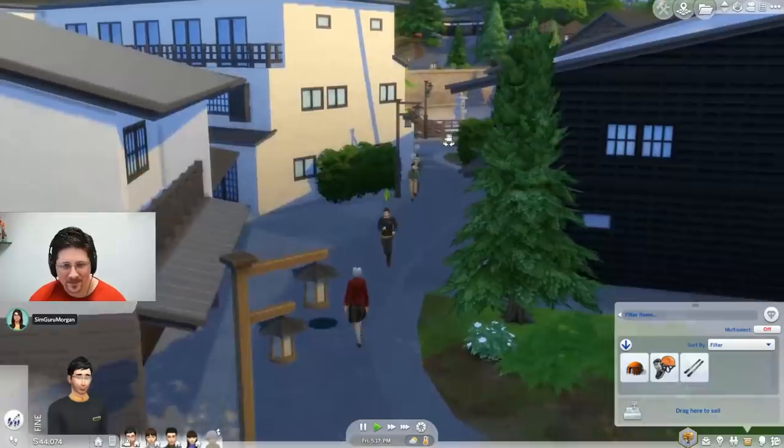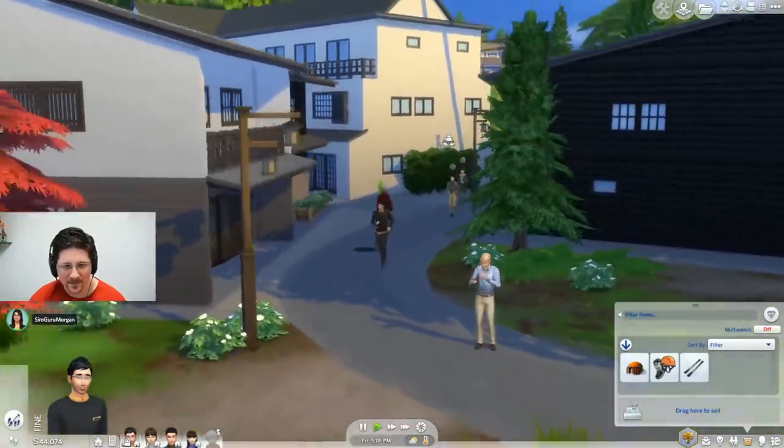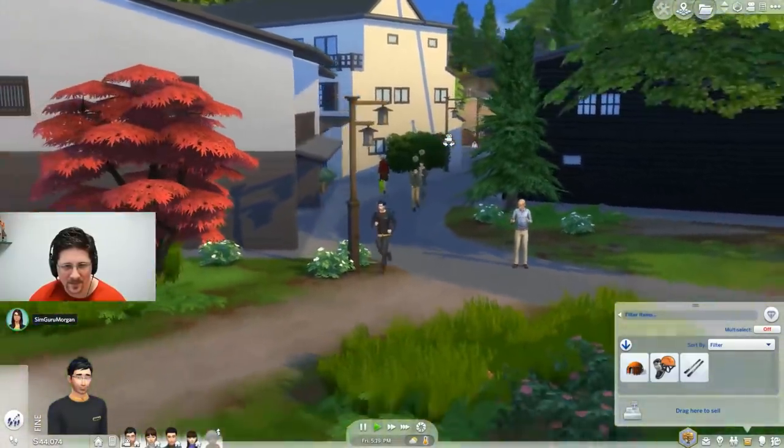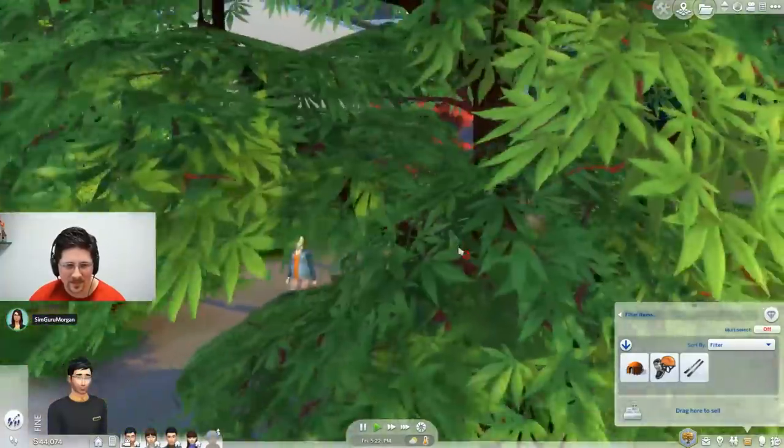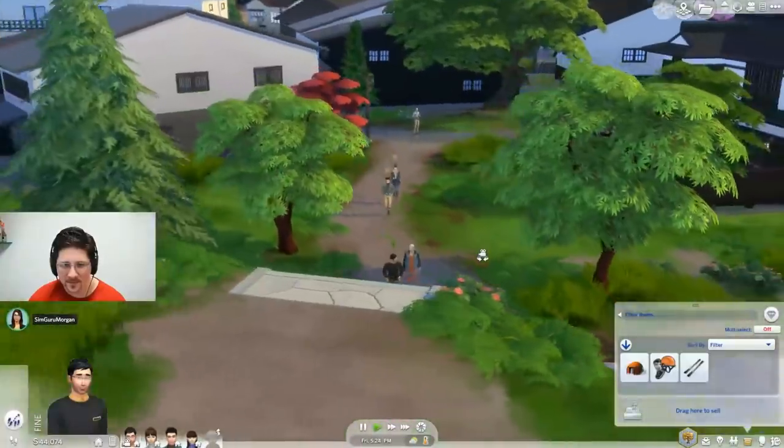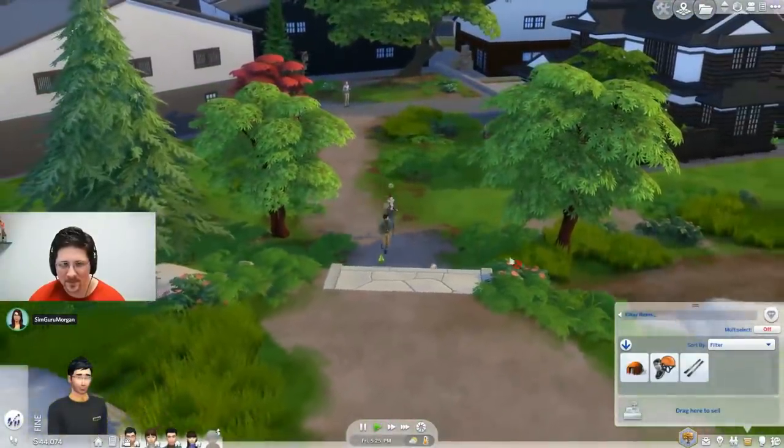If your Sim's cold up on the mountain, you can buy hot food at a vending machine to help them warm up. This might be important when you're climbing. If a Sim gets hot, you can also cool down. This will probably remind you of Seasons.